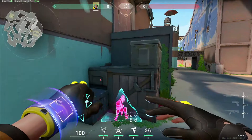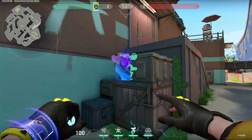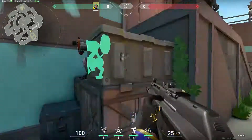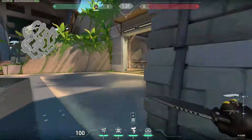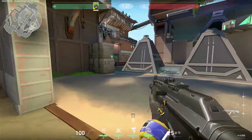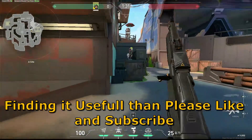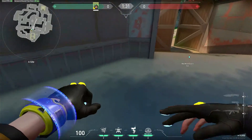For A site, this is my favorite turret placement. It is not fully open, so people can't shoot it easily from this side — there's a metal box blocking. This turret has range covering the cave entry on A side, so people entering from cave will get damage from your turret, and people coming from mid will also get damaged by this turret placement.